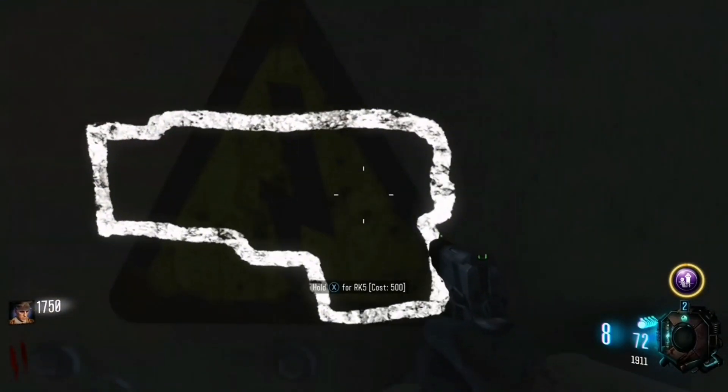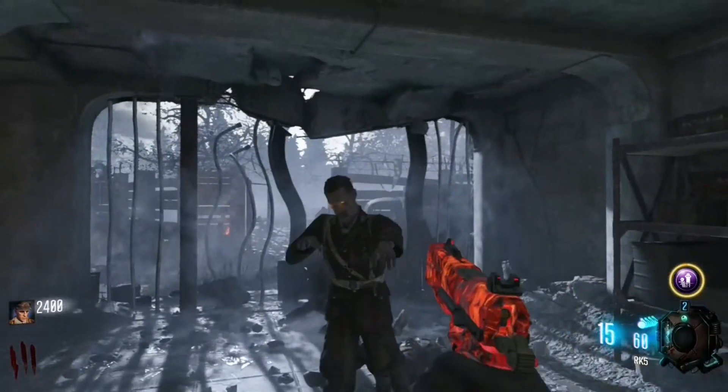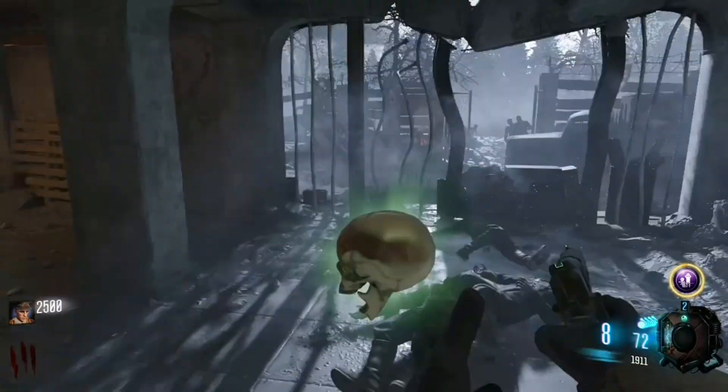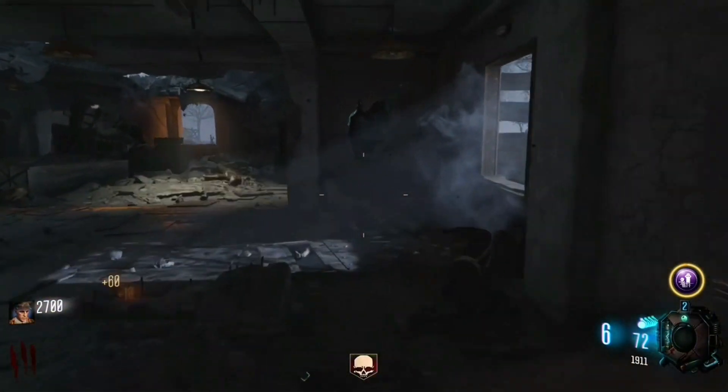I also have enough points for the Shieva but I don't buy that until later, since I had the idea to save up for Mule Kick so I would have access to a third weapon slot. During round 3 I get an insta kill from the first zombie I kill, which aids me in finishing the round as quickly as possible.